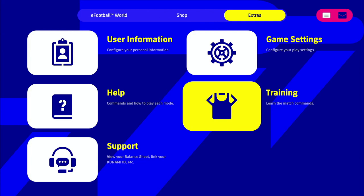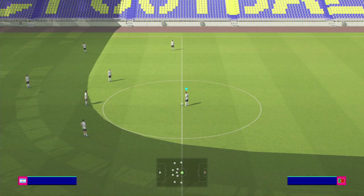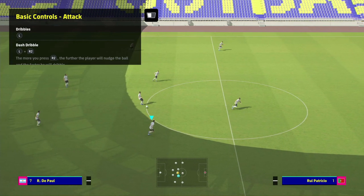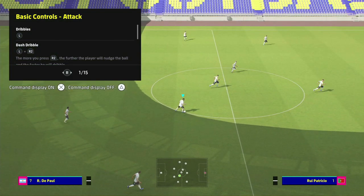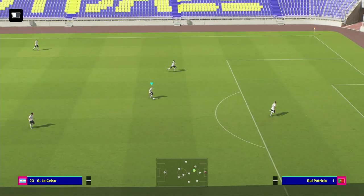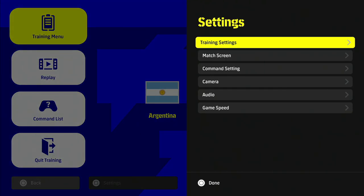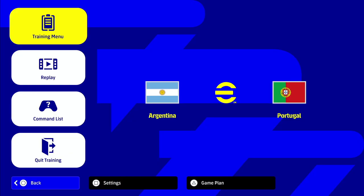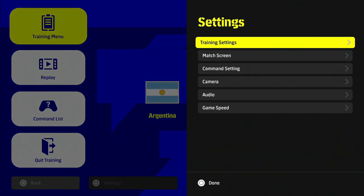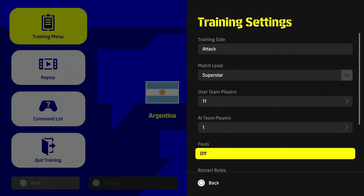We're going to choose Haaland and select free training. Go into the training mode which is in the Extras tab, press Start, and then choose the Settings button — that's Square on PS5 or X on Xbox. Go into training settings and choose whatever difficulty you want, like Superstar.